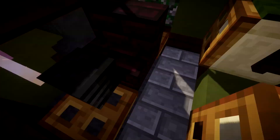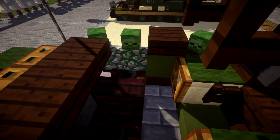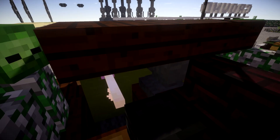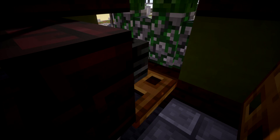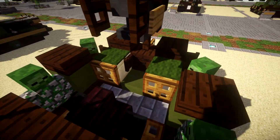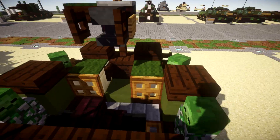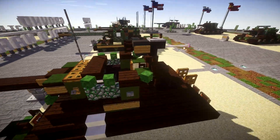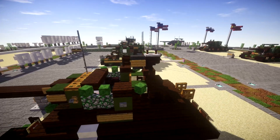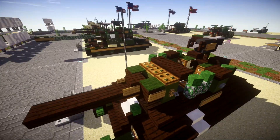Inside the turret we do have a bit of interior here with the gun breech, the stabilizers for the gun, and some chairs here for the loader and gunner as well. On the back we have some ammunition stored up here in these sandstone-type racks — some ammunition ready to go on the hot rack. And of course a 50 cal mounts on the back here for anti-aircraft and probably anti-infantry purposes as well.